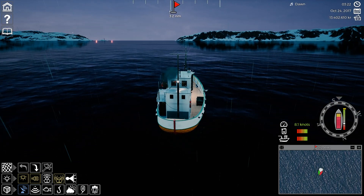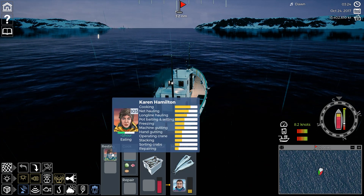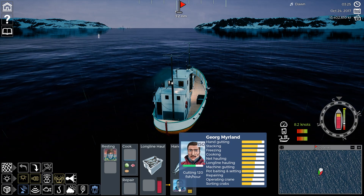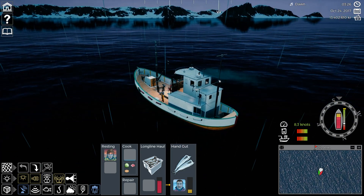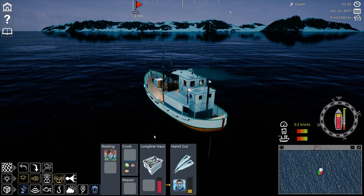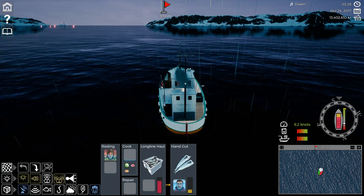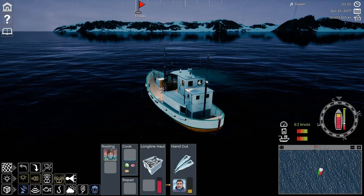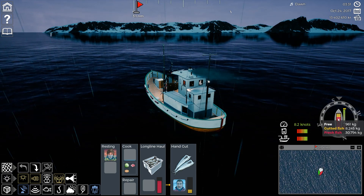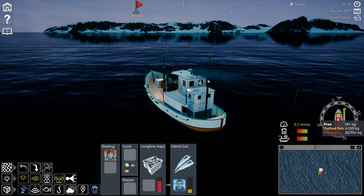We are headed back to port. George is busy — I've put Karen over into resting; she used up a lot of her energy. George is less than halfway used up and he is still gutting fish. When he runs out I'll hand gut the rest. We're working our way back to port. We did fill up the boat — we only have 961 kilograms free, so we have almost 40,000 kilograms of fish.